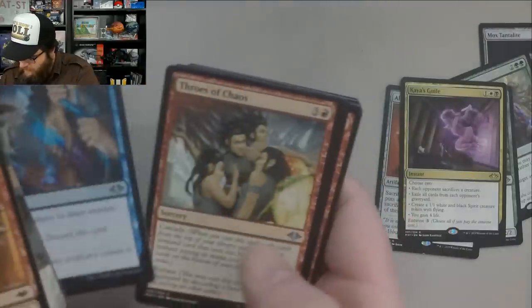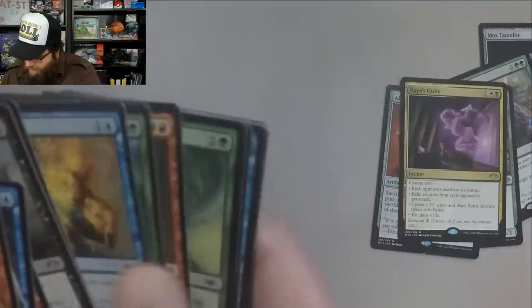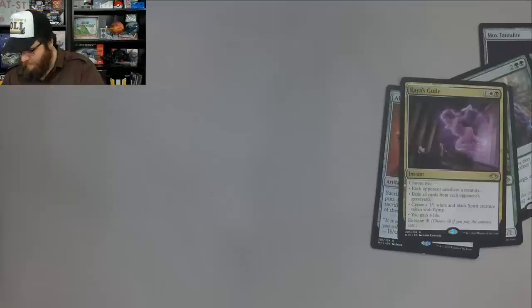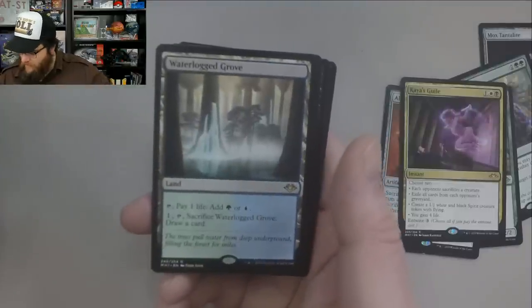And you got Rebuild, Throes of Chaos, and Dregscape Sliver. Now this set has that new card smell. Foil Token art. Snow Covered Plains. And a Waterlogged Grove — nice.